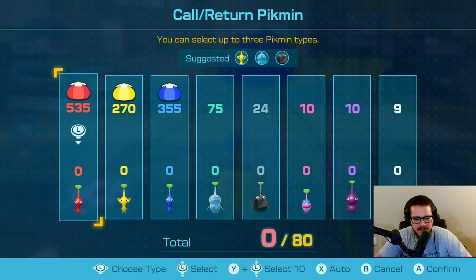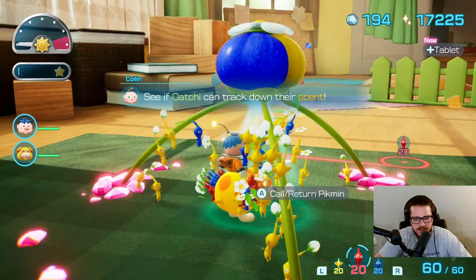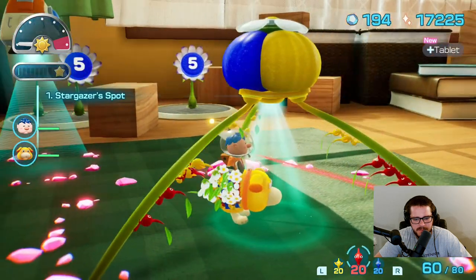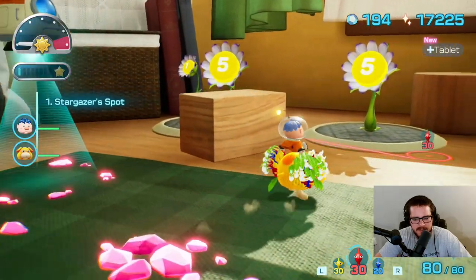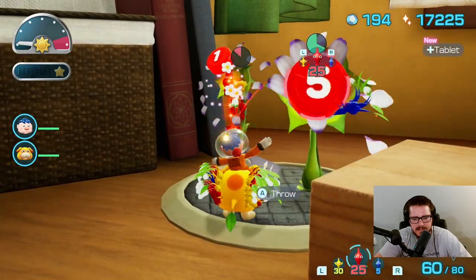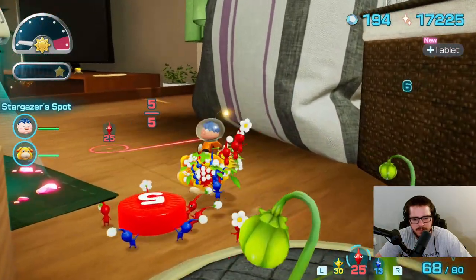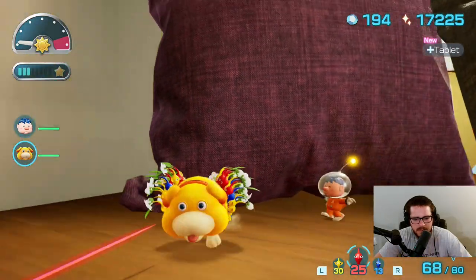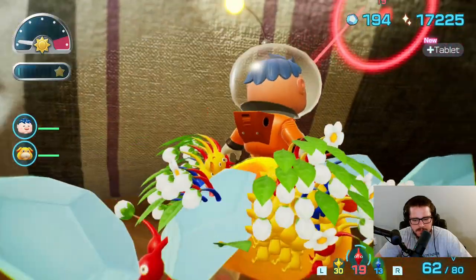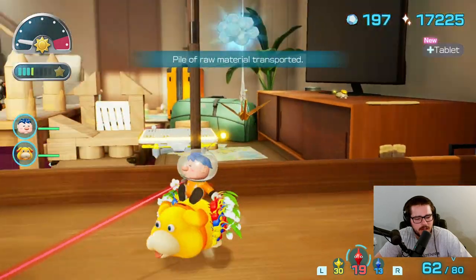We've got some exploring to do. I probably need more white Pikmin — I only have nine. We'll start with the classic trio. I can see if Ochi can track down their scent — interesting. I can have 20 more, so we'll go with these. Not sure how many blues I'll actually need. There's something behind the pillows here.